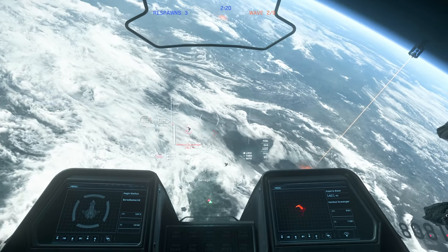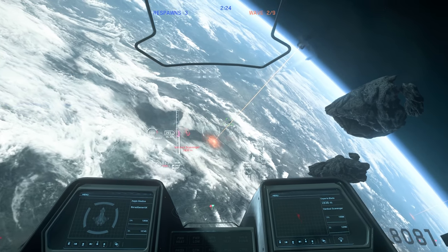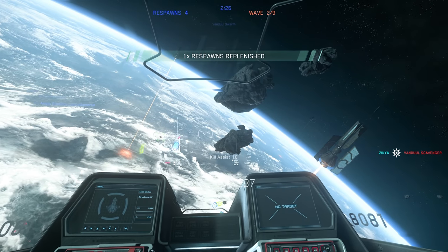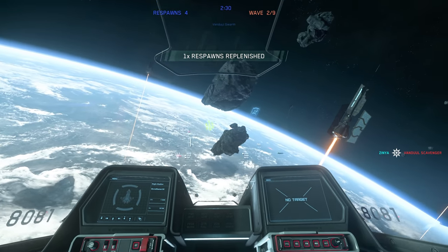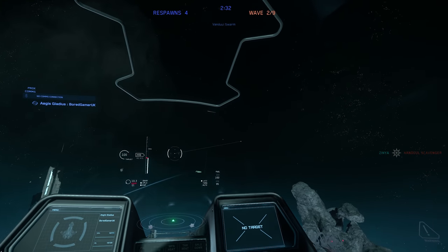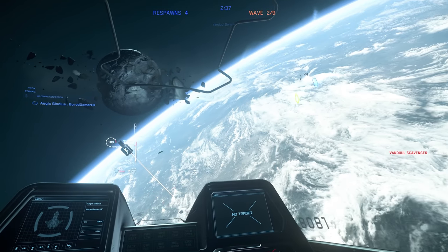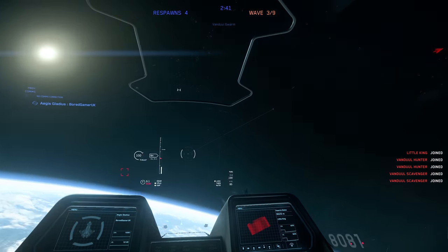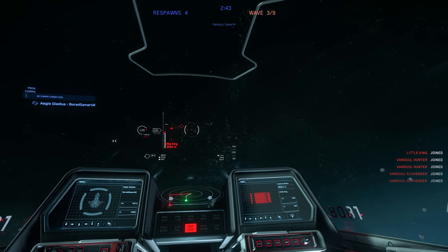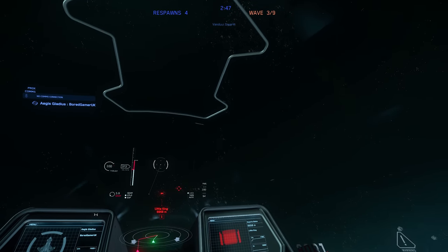By pressing 2, that will automatically lock the closest target that has you locked, if there are any. So if someone else has locked you, press 2 and it will show the closest target that has you locked, and that can change when you press 2 again. You can have a target locked and a separate one selected. Pinning is the third part of this - you can pin or unpin your selection, the ship that you are looking at, which may or may not be targeted, by pressing 3.